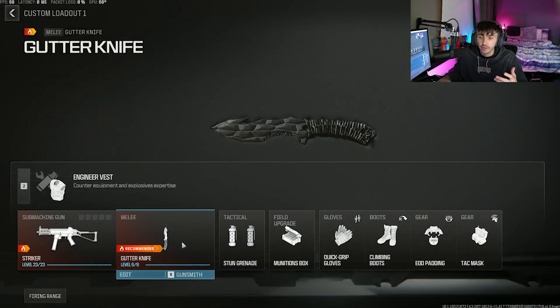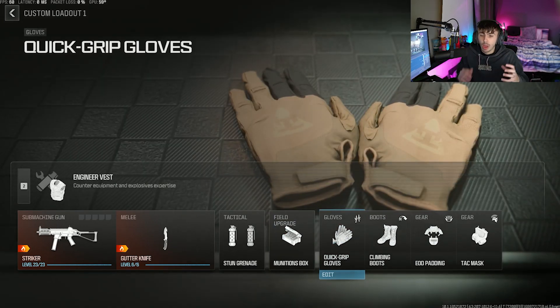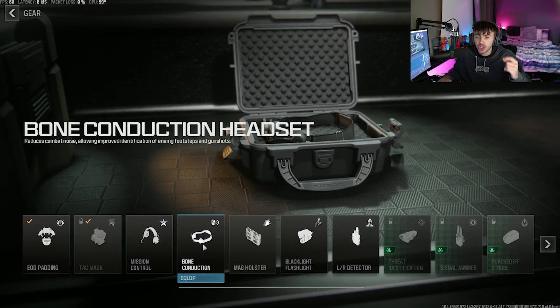What I like to do, especially when using knives for this, is set everything up so I have the best awareness of where players are on the map. I'd have UAVs popped as much as I can, and for my gear I'd run the bone conduction headset because I can hear enemy footsteps a little bit better.